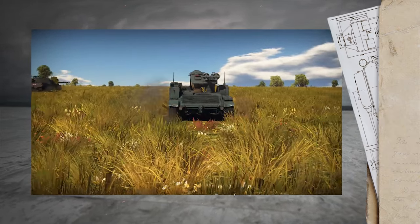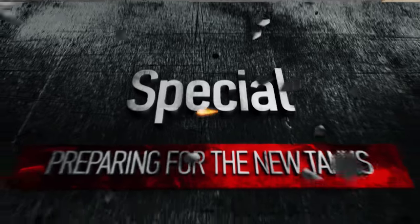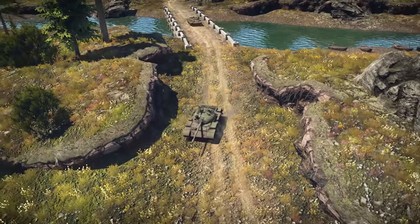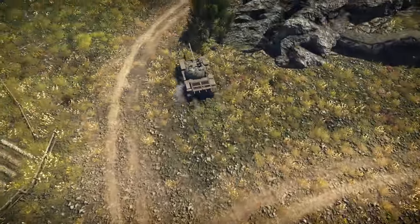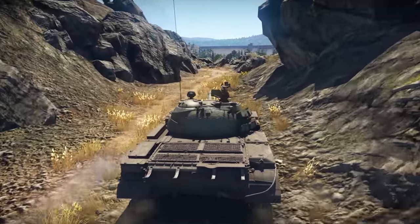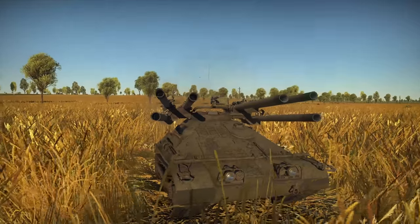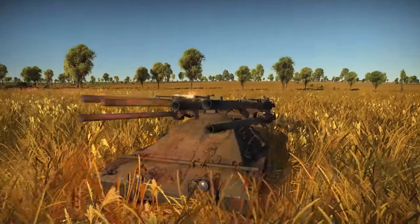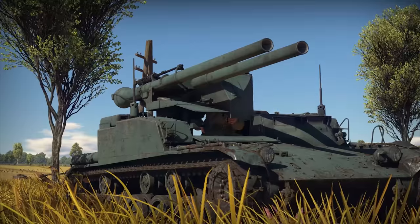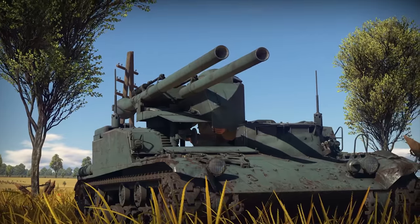Let's start with how to switch easily to the new vehicles from Update 1.71, which brings us a lot of new tech. We'll start with the M50 Ontos, a deadly tank destroyer with six recoilless guns. The closest equivalent would be the Japanese Type 60, already discussed in a previous episode. Those two function on the very same principles, but the Ontos is much more protected from machine gun fire.